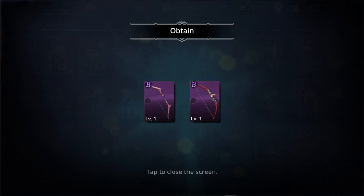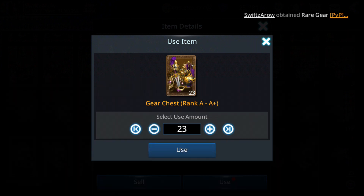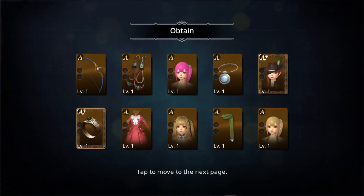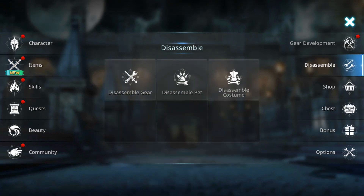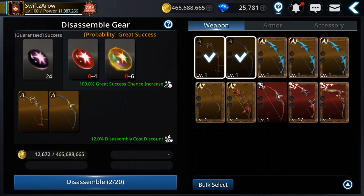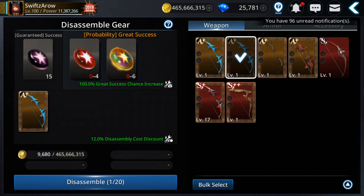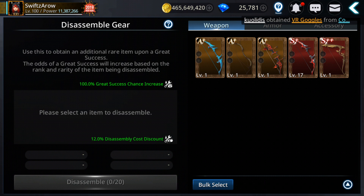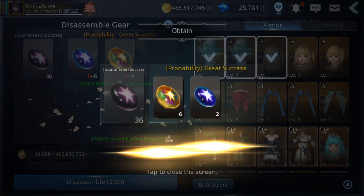Let's open this one also. Opening 20 of these — let's open all of them and see what we get. I got a cape, a helmet, and a ring. Now let's go and disassemble. Getting six from the plus gear — the plus gear definitely gives more base crystals. S gear gives five. Let's see the armor.